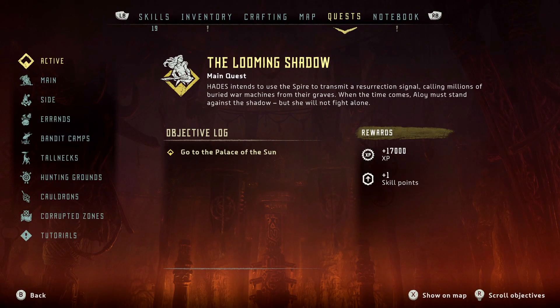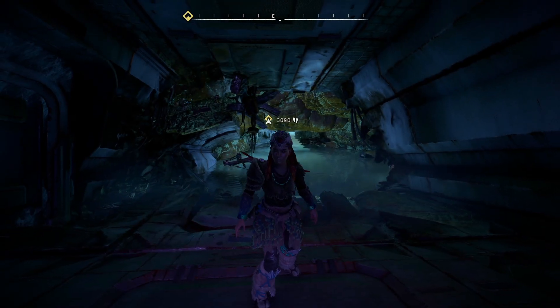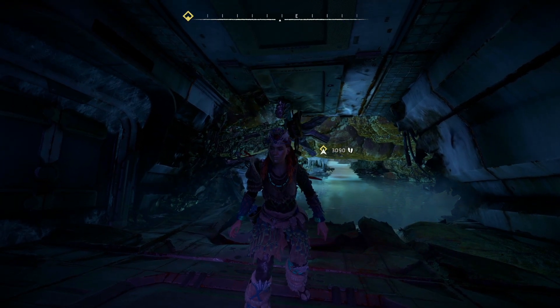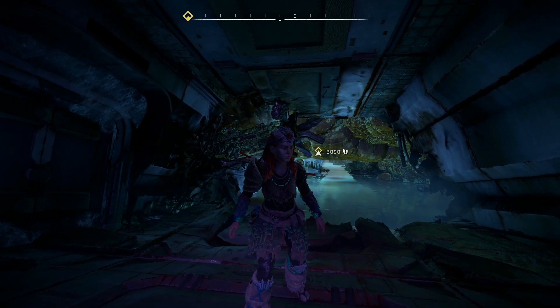The next thing we're doing is the next main quest: The Looming Shadow. It says — Hades intends to use the Spire to transmit a resurrection signal, calling millions of buried machines from their graves. When the time comes Aloy must stand against the shadow, but she will not fight alone. Go to the Palace of the Sun. This is 17,000 XP and one skill point. Starting the journey over there — I'll meet you guys when we get there.